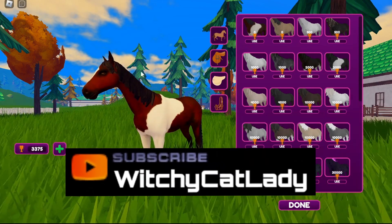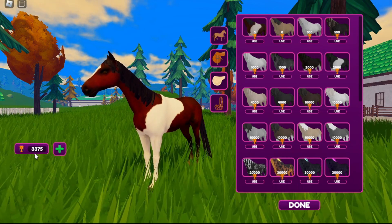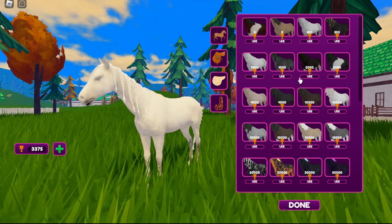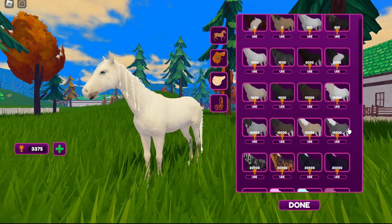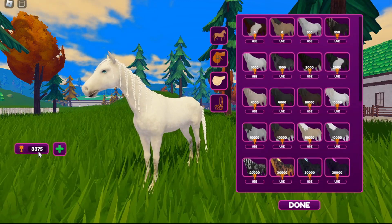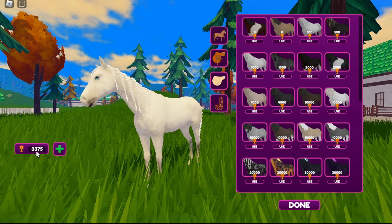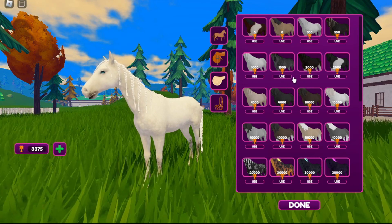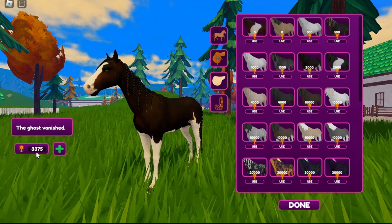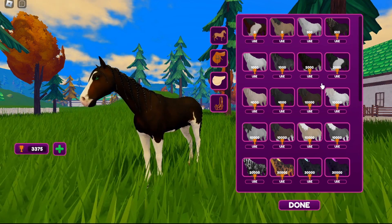Now the first thing you get to do when you load in here is choose your horse. I've managed to earn a good bit in my short time playing, so I have a few things I can choose from, not all. You earn these trophies in the game — but you don't spend them like currency, it's more like a level you earn. So if I want to use that horse, I don't lose any of that. I can't use anything higher than that until I earn at least that amount.